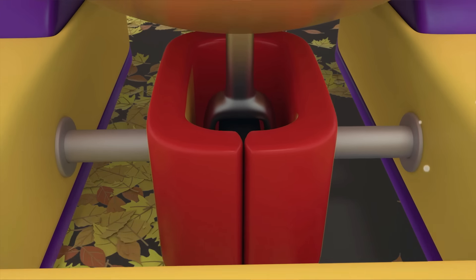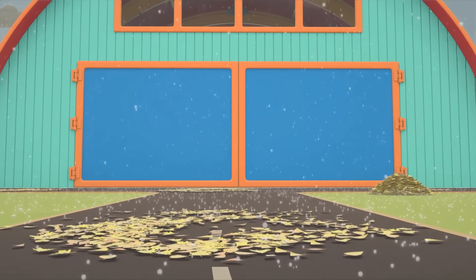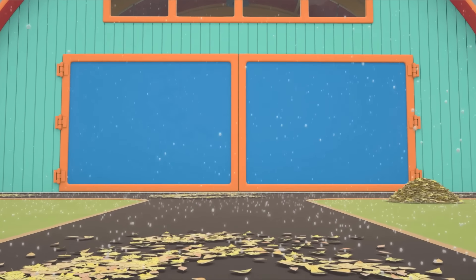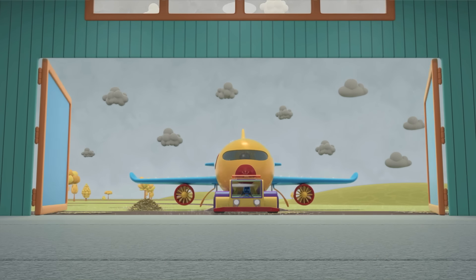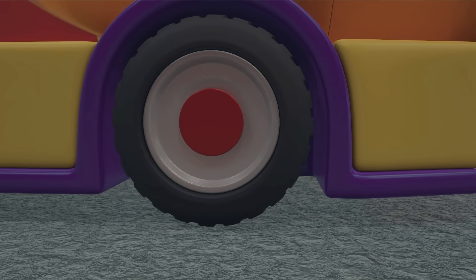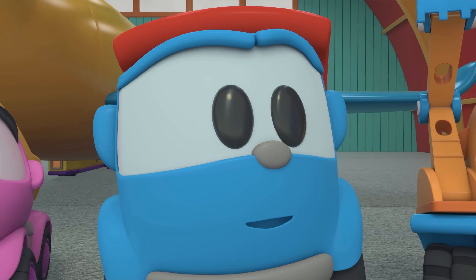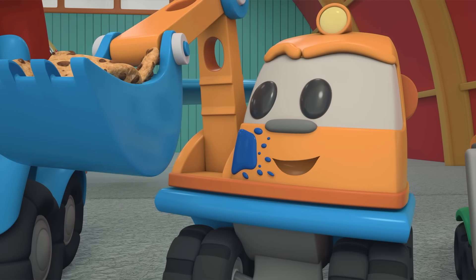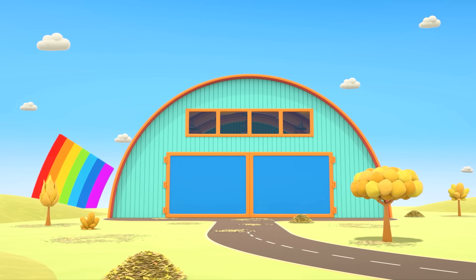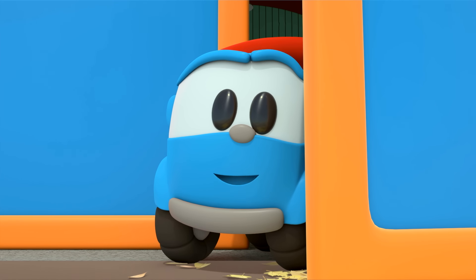Let's hitch it to the airplane's wheel and tow it to the hangar! The airplane is in the hangar — let's wait till the rain stops, and we can eat the cookies! Look — a rainbow! The rain has stopped. Now that's a real picnic!